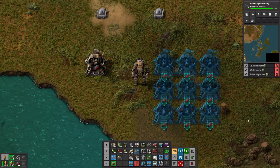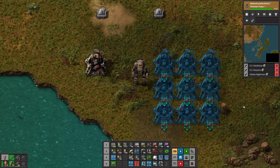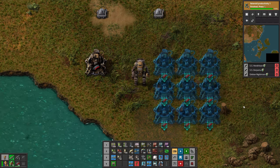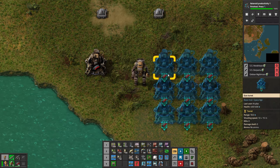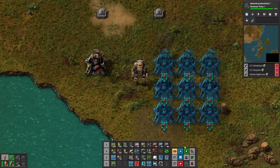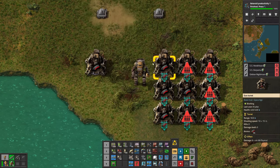Hello everyone, Krydex here. Today is going to be a short one, but I wanted to show you something that was a little finicky to figure out and I think is extremely helpful for dealing with a certain segmented enemy on a certain hot planet, and that is being able to blueprint ammo into your turrets such that when you turn on your robots, they will automatically fill the turrets with ammo.